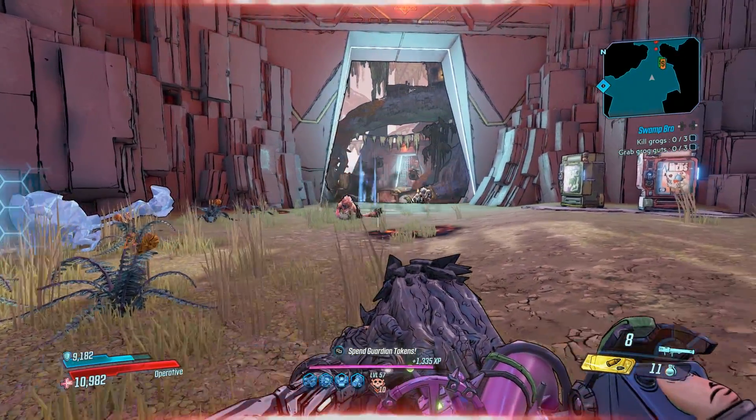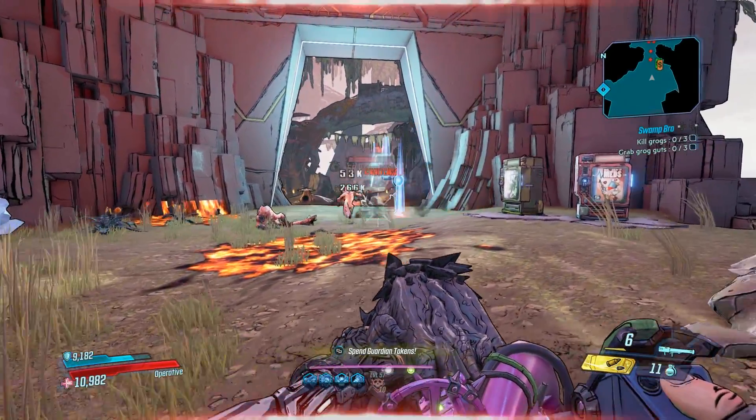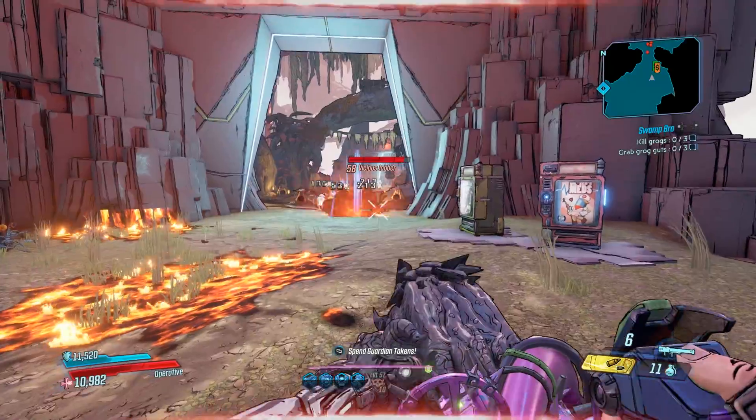There's still more to learn about this rocket launcher and create builds around it to maximize it, and that's just going to take a little bit of time. It seems to have a lot of potential if used correctly around the right build and with the right character and skill tree. This might be good for a Moze splash damage build or something like that — let me know if you guys have ideas. I'll definitely be working on it, but I hope this helped you guys out, and we'll see you next video.